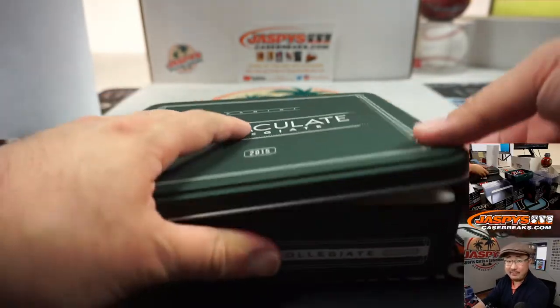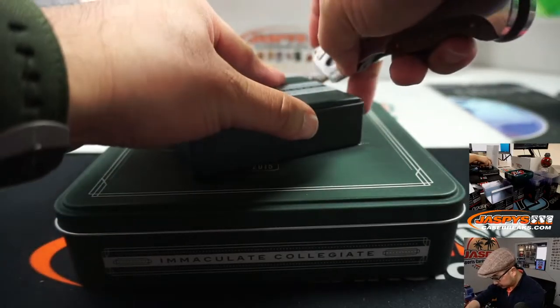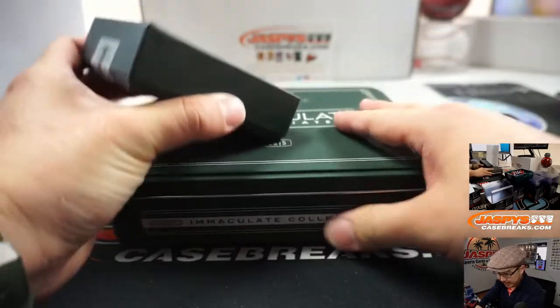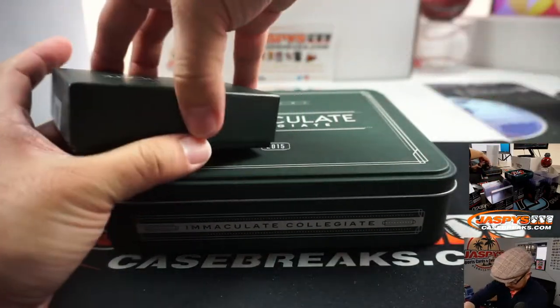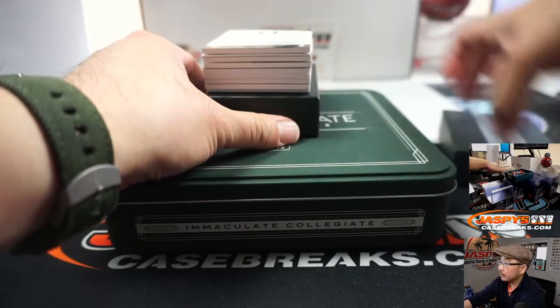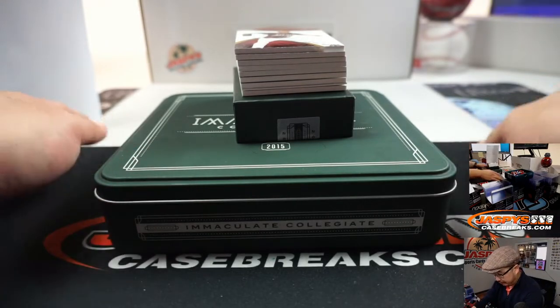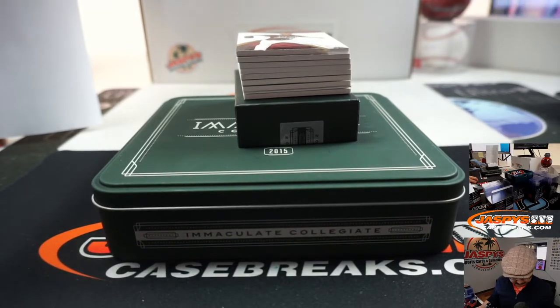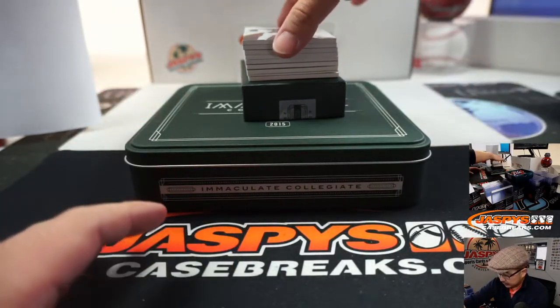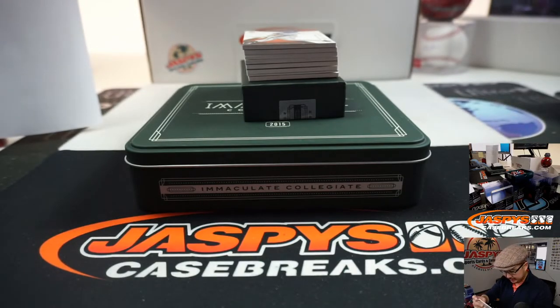This one has more of that matte finish instead of some of the glossy ones that we see. James, you are back just in time — you have number three, by the way. All right, let's see what we got. This is kind of a blast from the past — we're looking at 2015 stuff. We got Dallas Keuchel. Nice. That is three out of 99, and that goes to James.